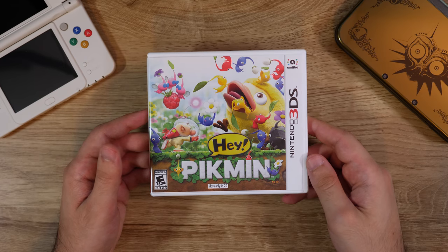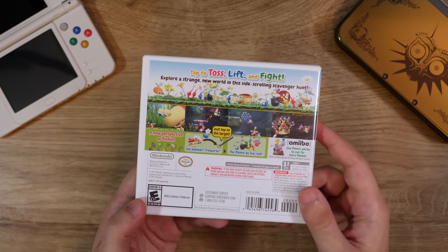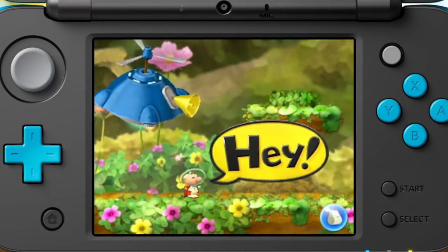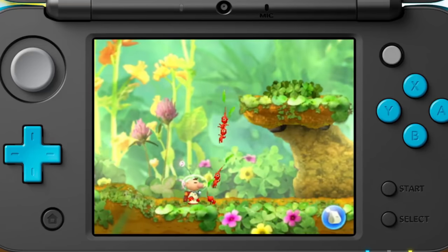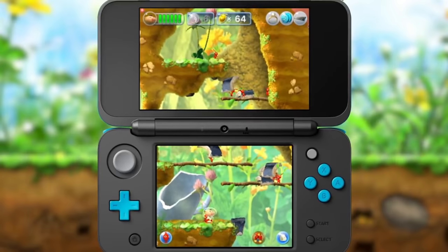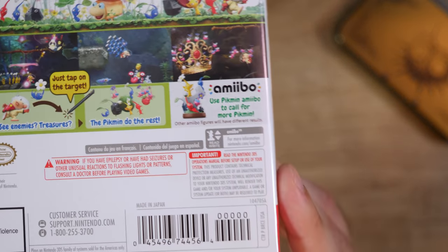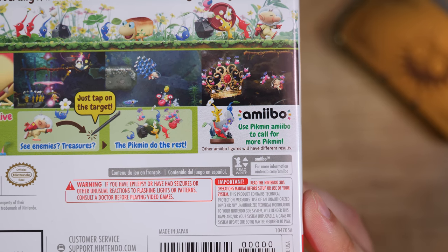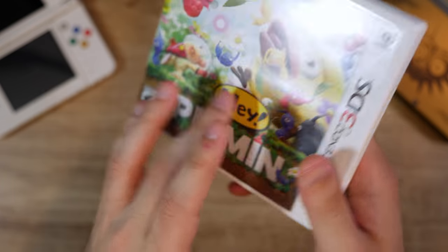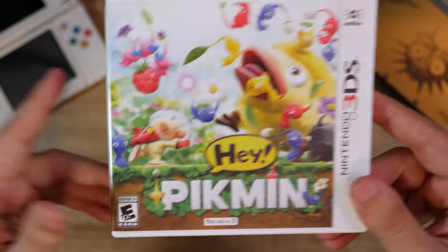I brought this up earlier, but this is Hey Pikmin — such a weird release. It's like a 2D side-scrolling game in the Pikmin series, but I've heard it's actually really good and people didn't give it enough credit when it first came out. I really got to go back and play this — it looks super cute. I really wish I got that amiibo as well because it's now a lot more expensive than when it first came out. Sadly this also only plays in 2D because it was one of those later releases.